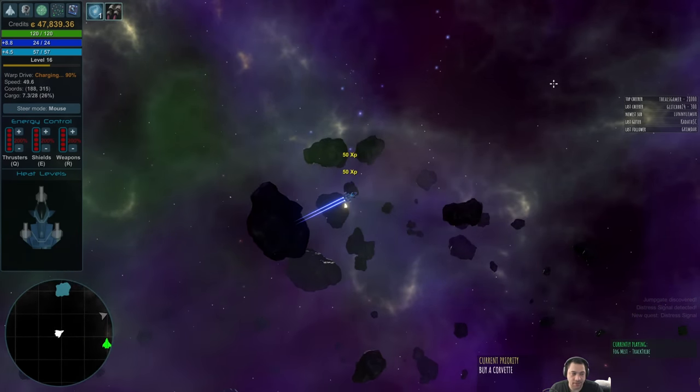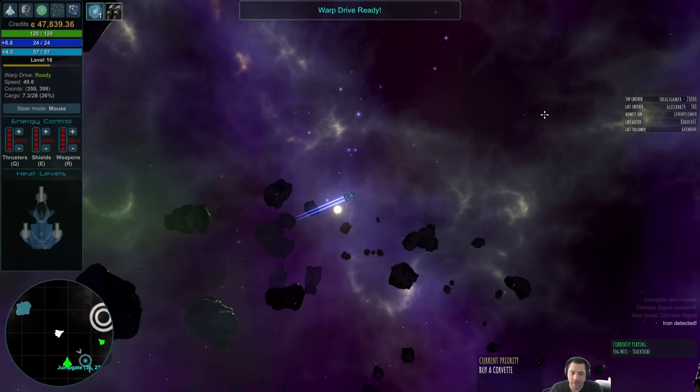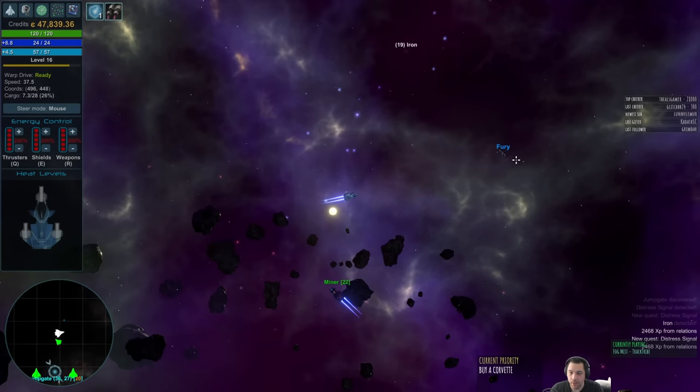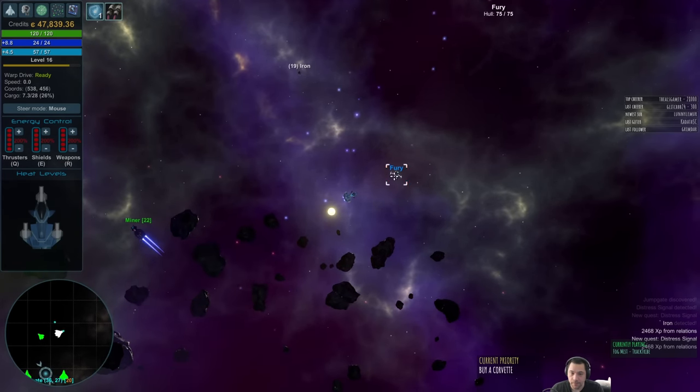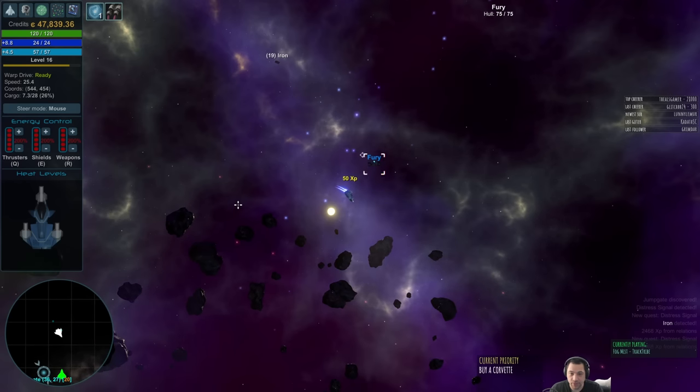Have you seen COT in the same sector as the Vengu Station? I think I have as well — they're just very uncommon. So if I'm in a Vengu Station sector, the chance of there being a COT... Oh, a Fury! Cool. I'm going to make sure not to hit the wrong key when I type out 'ship.'